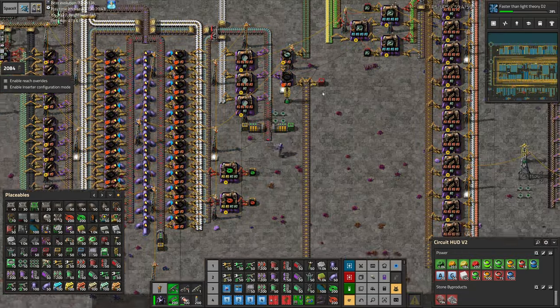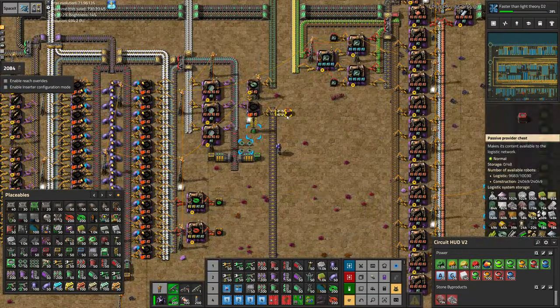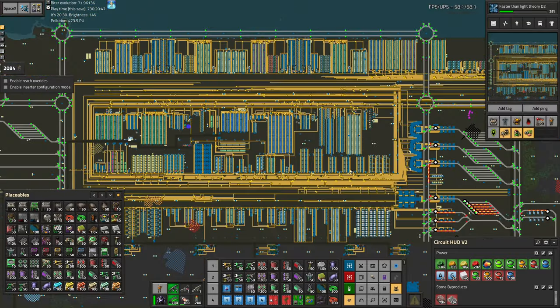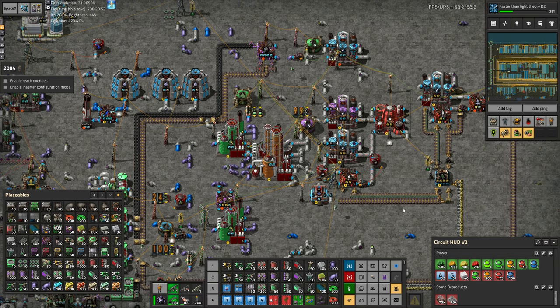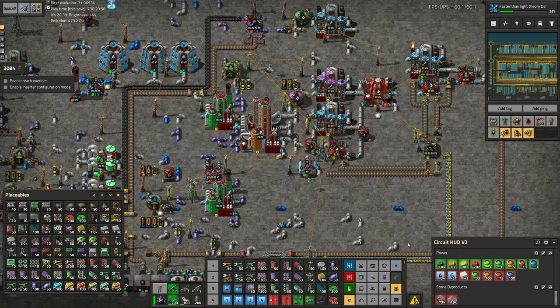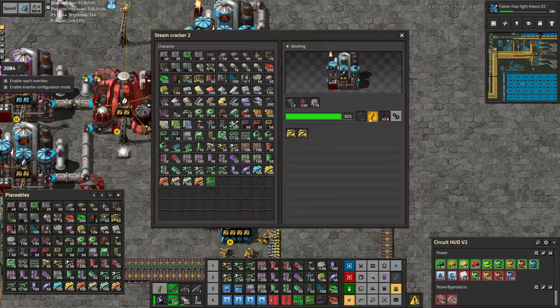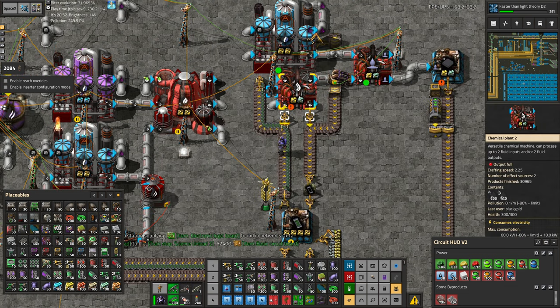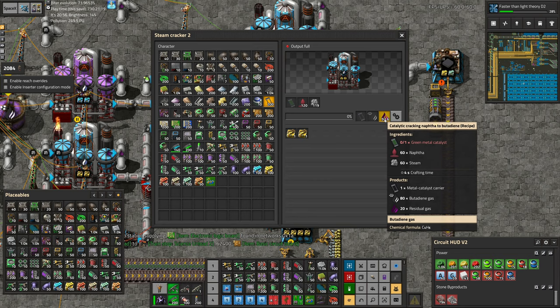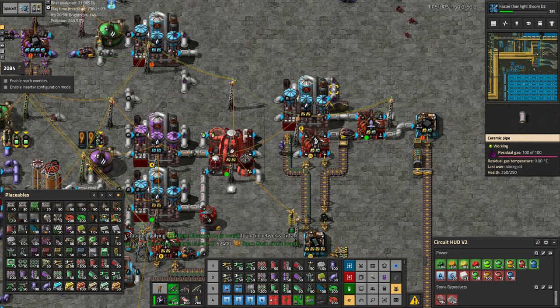It doesn't have integrated electronics, and they don't have the insulated wire, so we add rubber. It's requesting rubber and it's not getting any, and rubber is being made as a part of this monstrosity here. It is basically running, so how come it's not making any of our rubber? Now that I'm looking at it, it's running. But it looks like the residual gas is getting maxed out.